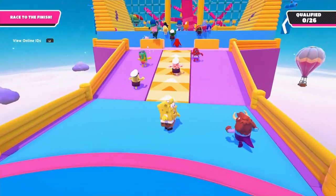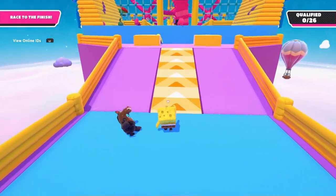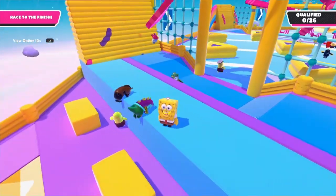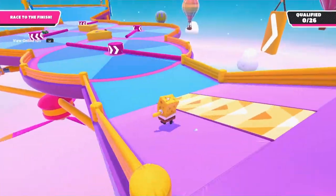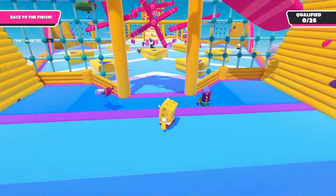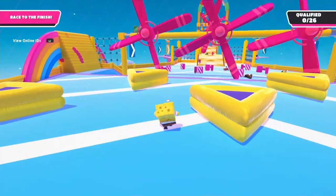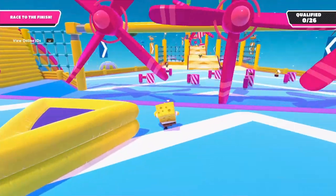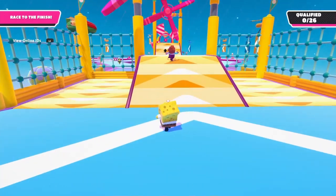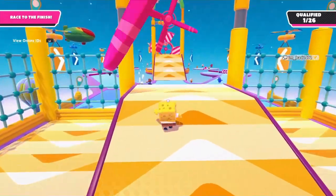Now let's go to the second section — the windmill fans. The first thing you want to do is get on the treadmill; the treadmill will make you go faster. Then jump on the yellow block, then the blue one. You want to go jump after jump. When you get to the windmill, wait for it to pass, then go ahead as soon as it went past. This section is very easy. Go between the windmills and just go past the hammer if you have it. Same thing for the next one — on the treadmill, you wait, when it passes, you go.